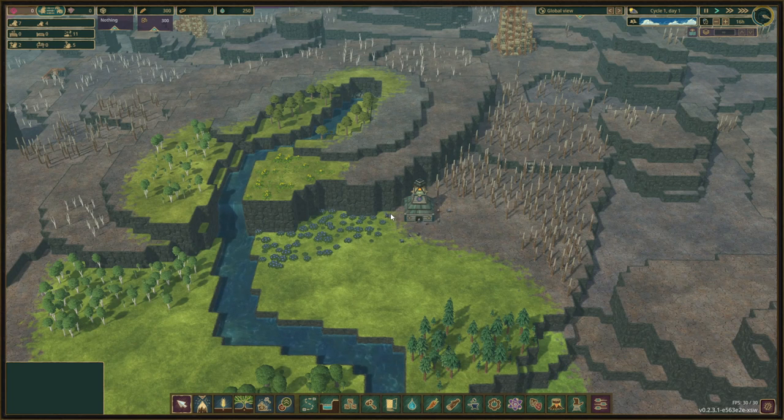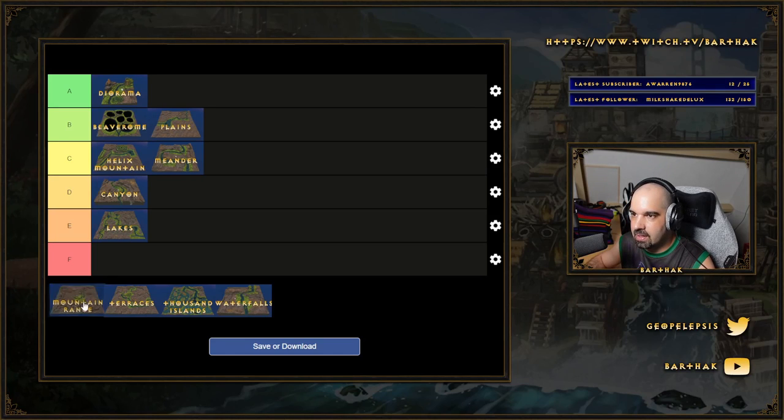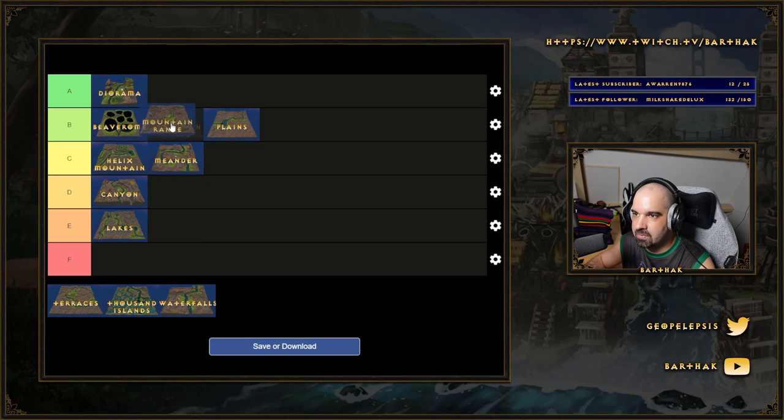In our Twitch playthrough I edited the save file to triple the water sources, bringing the effective strength to 15, because the focus was on mega building rather than survival challenge. That was the only thing we changed. The VODs for most of Season 4 are available on my YouTube channel and you can also watch it live on Twitch — link is in the description. This is a very fun map and I recommend you play it. It's not an absolute banger but still great — I'm going to place it between Beaver Ohm and Plains in the B tier.